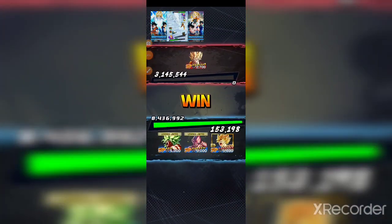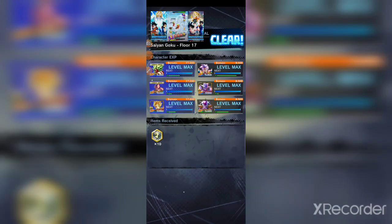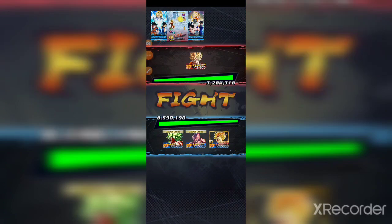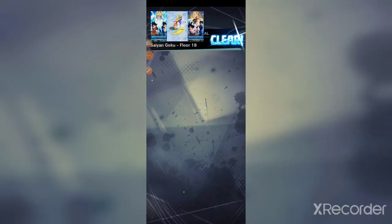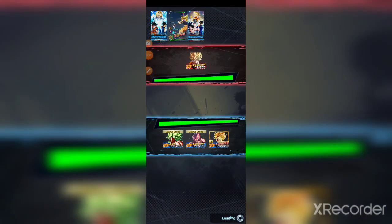Doing a little bit of damage to Ultra Gogeta — that's gonna be painful. I don't want to let you kill this Gohan. Those are those defenses I was trying to benefit from. It's a bit too late — I was definitely gonna screw that up. His main ability is sealed up, which is cool.